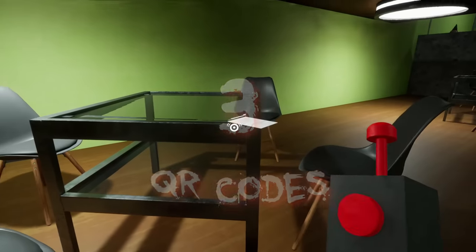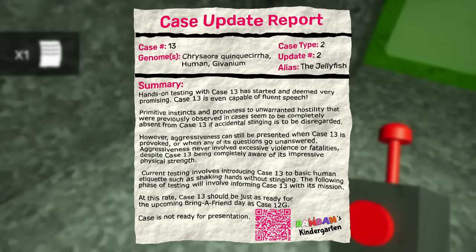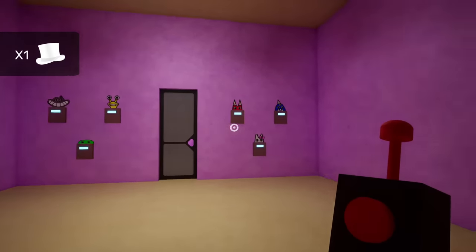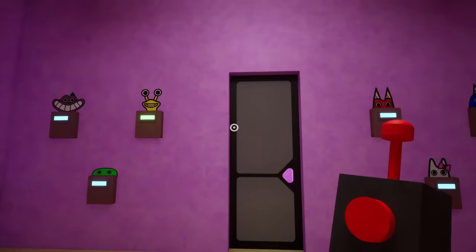On to detail number three: the secret QR codes. This is something that's been done throughout all of the chapters of Garten of Banban, but in this chapter they're used a little differently. On all of the case reports which include a QR code, if you scan them it takes you to a photo. At first glance these photos seem extremely mysterious — black and white and pixelated — but you can make out the mascots. If you look closely in the corners you'll also see a number ranging from one to six, and those numbers indicate the order in which you press the buttons for the secret door in the green room.